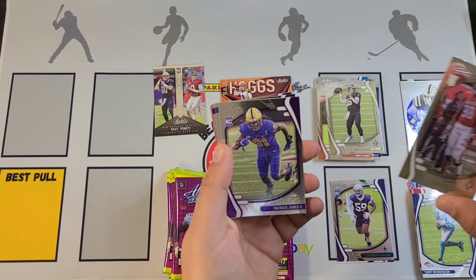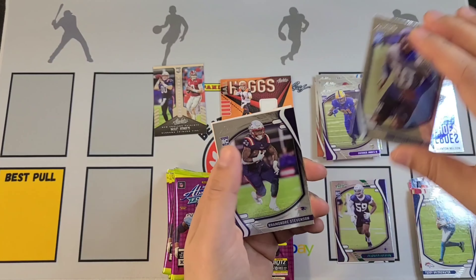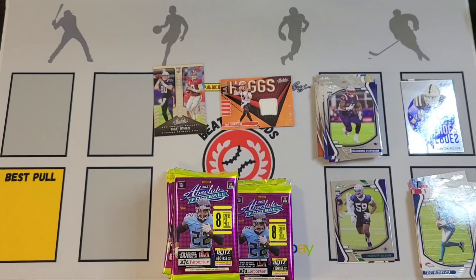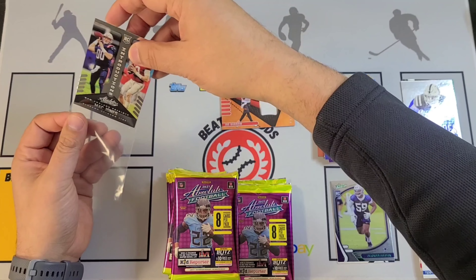Patrick Mahomes, there's TJ Hockenson, Taysom Hill, David Montgomery. There is a Chauncey Golston in the green, Davis Mills, Chris Evans, and Ian Book.